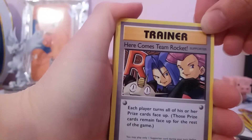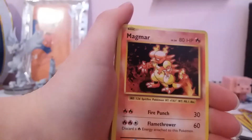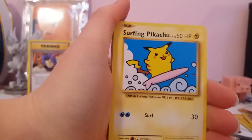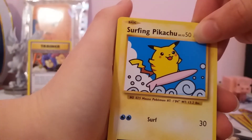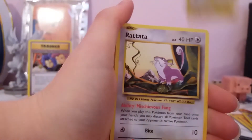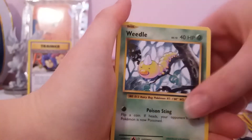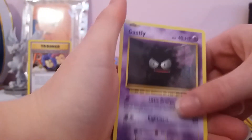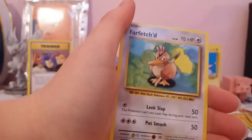I think that's Secret Rare — here comes Team Rocket. That is 113 of 108 — yep, that's a Secret Rare Pokémon card. Another Secret Rare card: Surfing Pikachu, that is 111 of 108. Then we've got Krabby, Weedle, Voltorb, Poliwag, Gastly, a Reverse Maintenance, and a regular rare Farfetch'd. That booster pack is going to be hard to top.